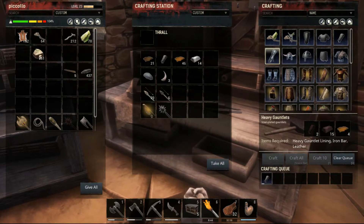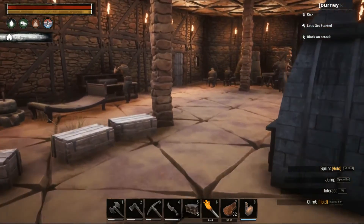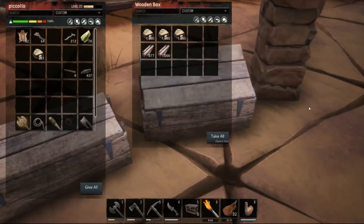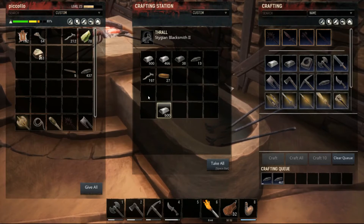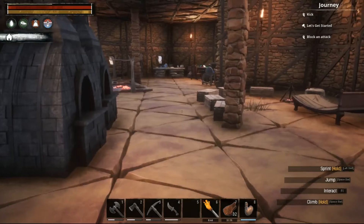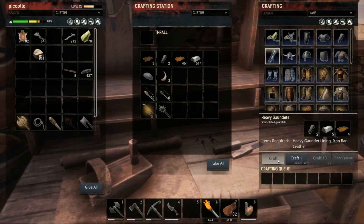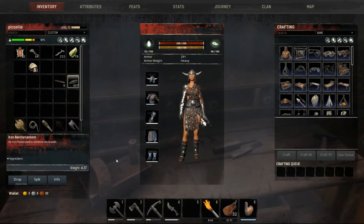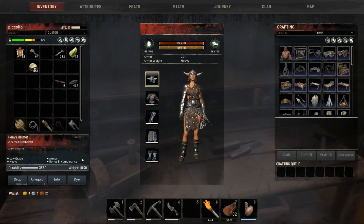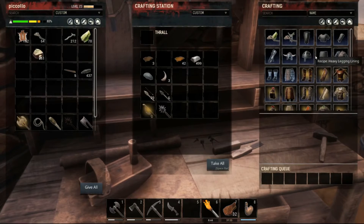We have upgraded to a decent armor value right now so we're fully prepared, but I do think this armor is weighing me down. We also need to find an armor that's not as heavy as this one.